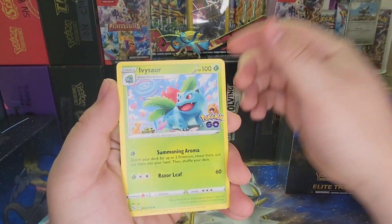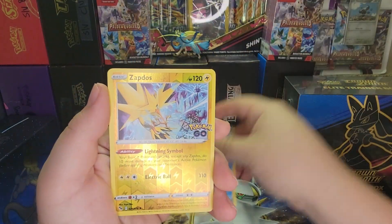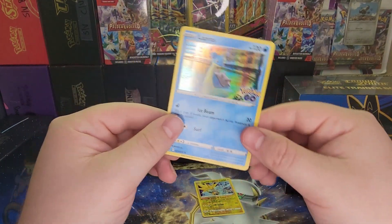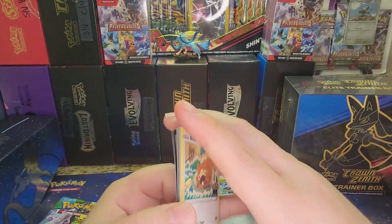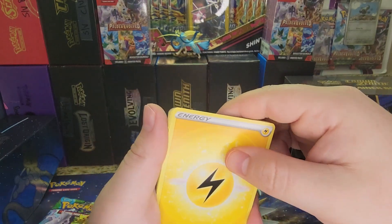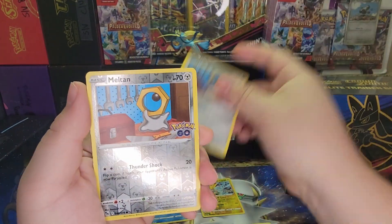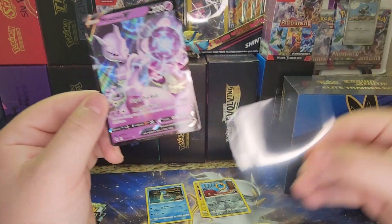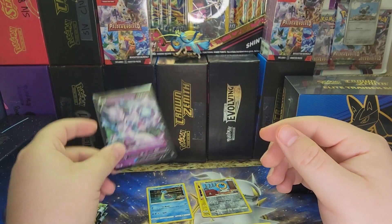There's a V-Star card. We got a Lunatone, an Ivysaur, a Pokestop, a Pneumal, a Bulbasaur, Onyx, Bibarel, a Slowpoke, a Reverse Zapidos, and then a Holo Lapras. Second pack: code card, Fort of the Front, Energy, Lunatone, Pokestop, Lure Module, Bidoof, Wimpod, P-Dove, Magikarp, Meltan, another Meltan Reverse, and then we got a Mew V. That's the highlighted Pokémon of the set, so pretty good start.